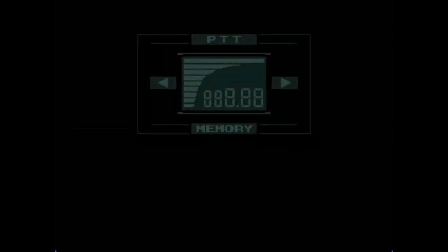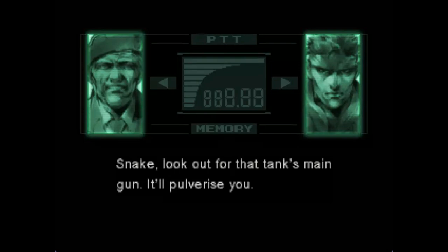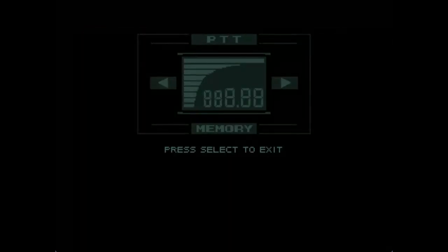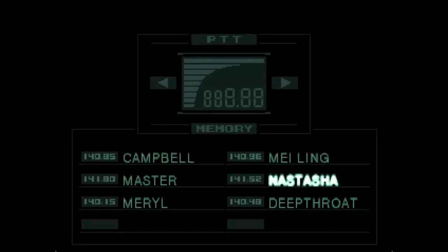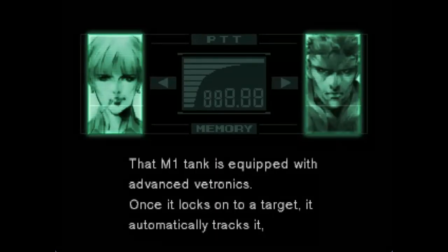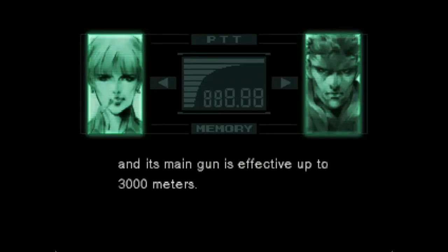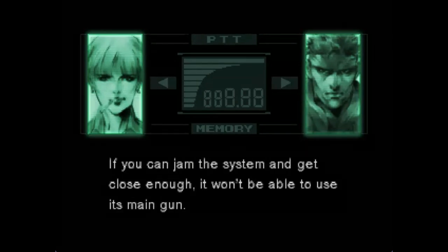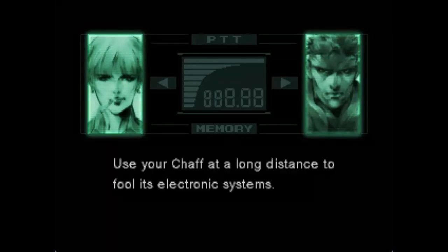Anyway, let's talk to Campbell. Snake, look out for that tank's main gun. It'll pulverize you. There should be some way. Ask Nastasha — she knows everything there is to know about weapon systems. That M1 tank is equipped with advanced vectronics. Once it locks onto a target, it automatically tracks it. Its main gun is effective up to 3000 meters. To get close, you'll have to confuse the tracking system. Use your chaff. If you can jam the system and get close enough, it won't be able to use its main gun.